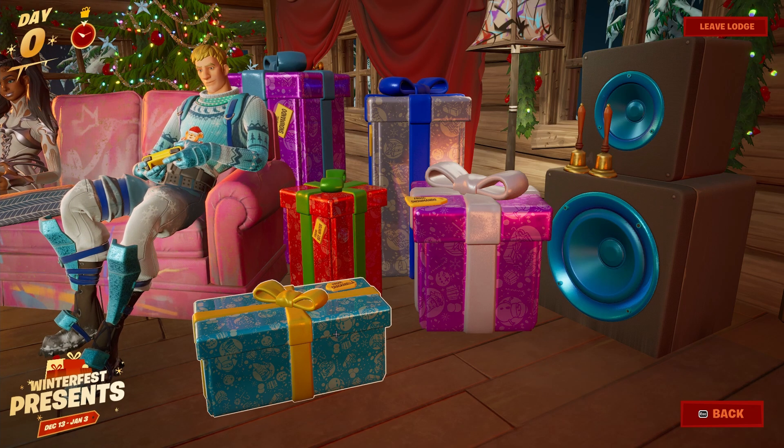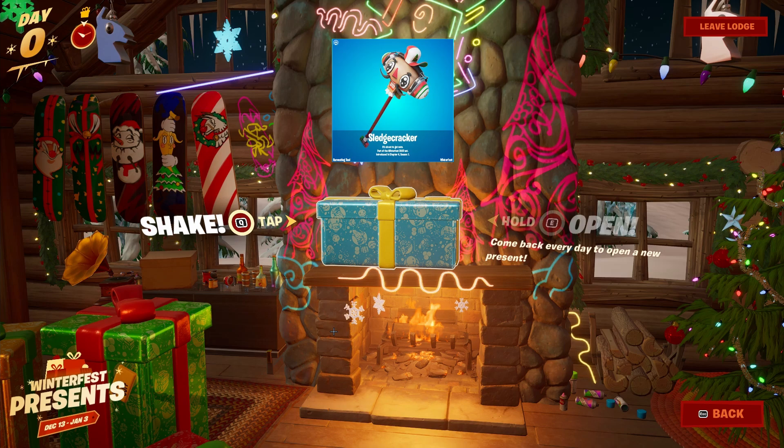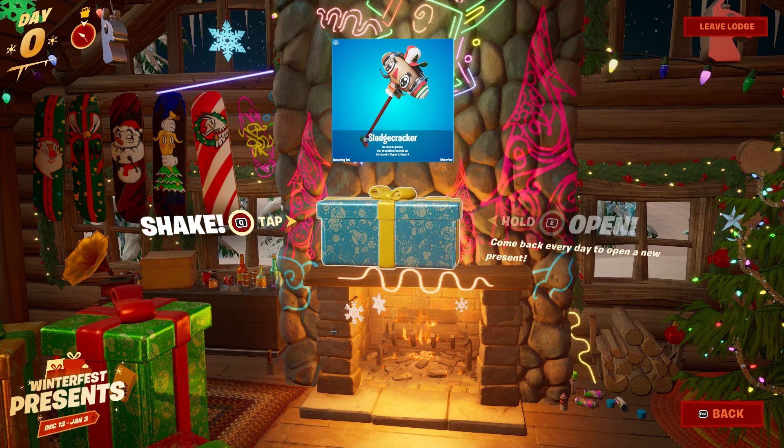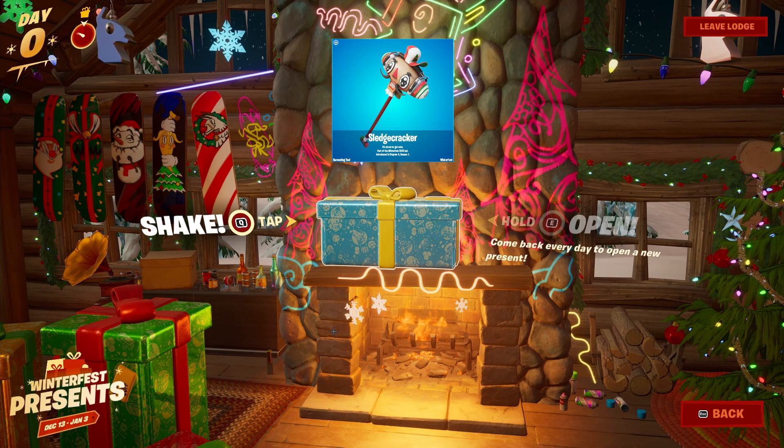For the first gift on the right side, starting with this blue gift in front of us, this is actually going to contain a pickaxe. The pickaxe is called Sledgecracker and it's basically a mix between a sledgehammer and a nutcracker — the head is a nutcracker and the bottom is a sledgehammer.